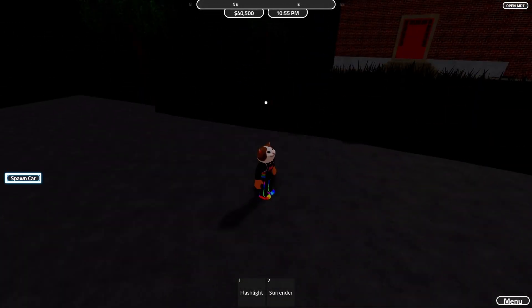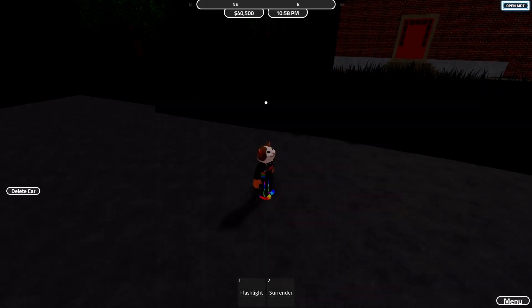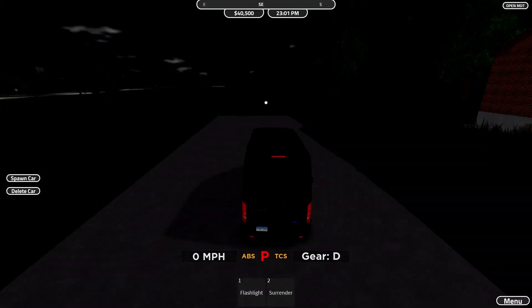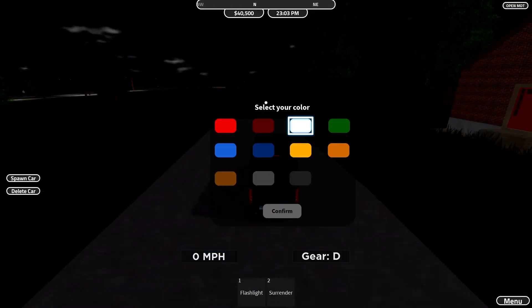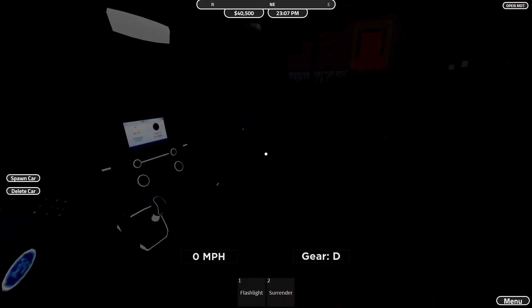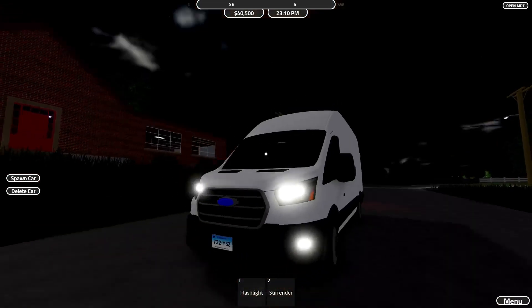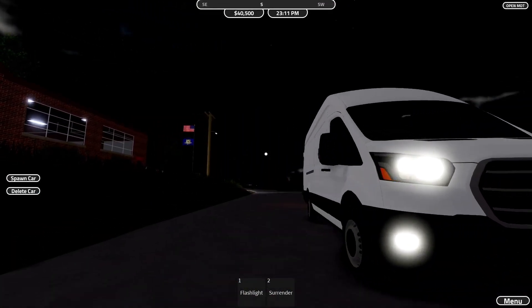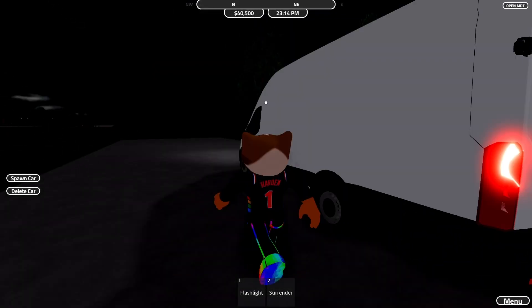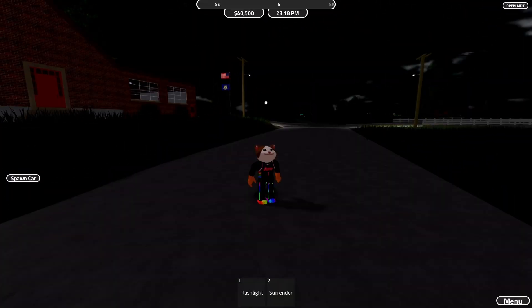The final car is the Ford Transit — it's a delivery van. The wheel moves and it's pretty nice. You can store anything you want in the back, though sadly in roleplay you can't use it that way. I'll give it an eight out of ten.